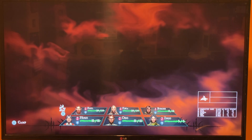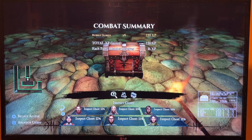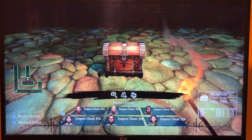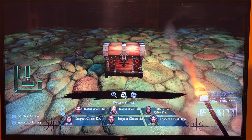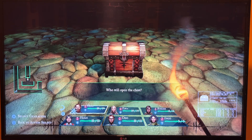There are options if you want to turn off the sound or the music or things like that. Inspect chests — so I have my thief do that. 70% certainty, no trap, so we'll just open it.